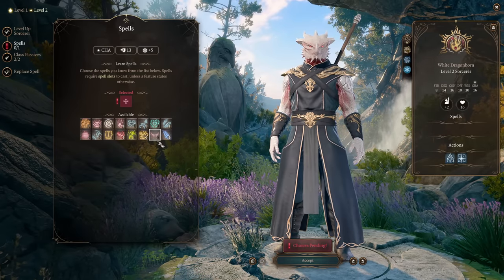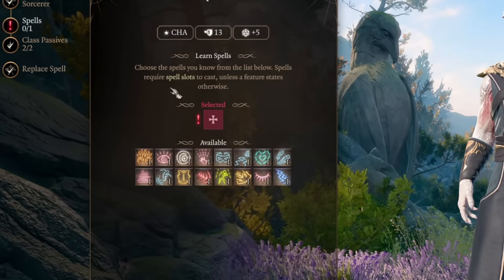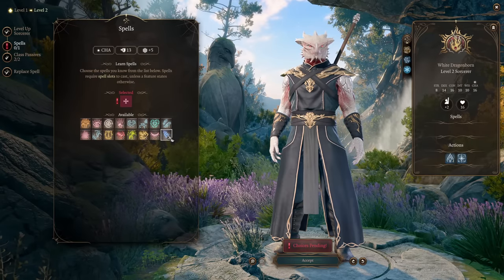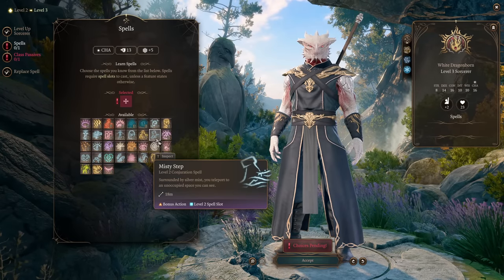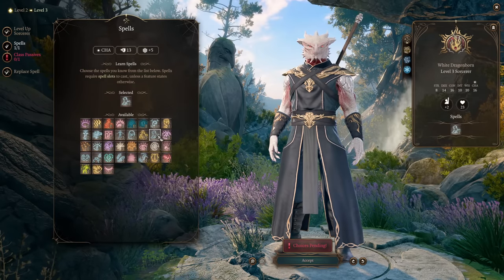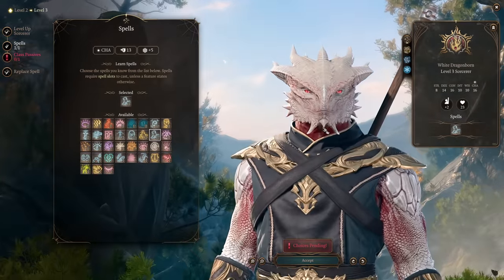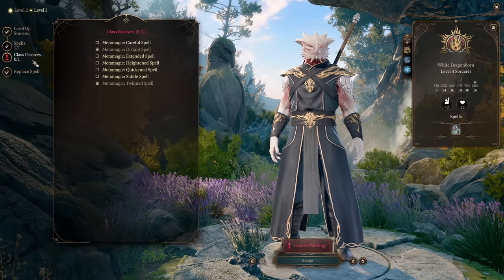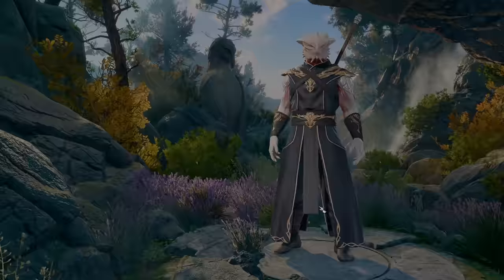You learn new spells every level and you can pick from a large variety, but only one at a time — and you can replace spells you no longer need. For our first new spell we're picking Witch Bolt. At level three we get level two spell slots and access to level two spells. We're picking Misty Step — a nice utility spell that uses only a bonus action to reposition. You also get one more Metamagic: Quickened Spell.